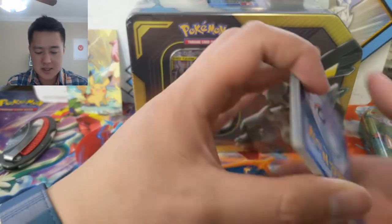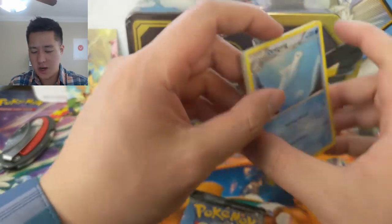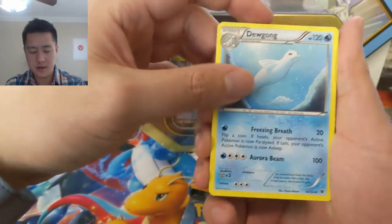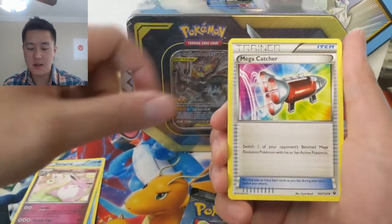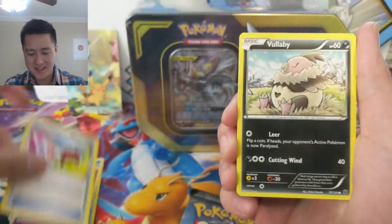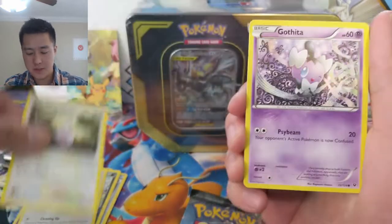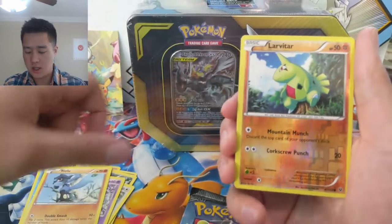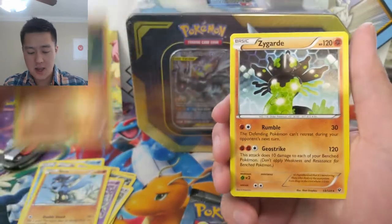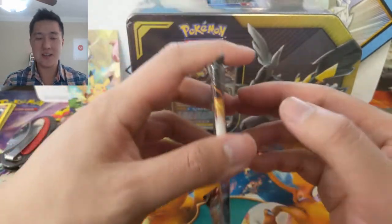Quick reminder for people who aren't aware: for the cards in these tins, the best way to protect them would be a Card Saver One. Alright, so we have a Wigglytuff, Mega Catcher, Vullaby, Minccino, Whismur, Gothita, Riolu, Larvitar, and then a Zygarde as our regular rare.